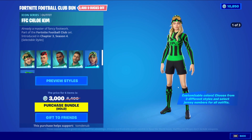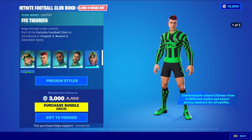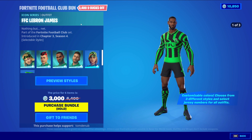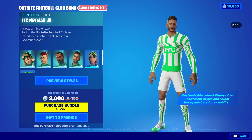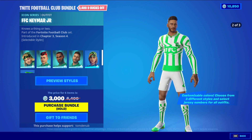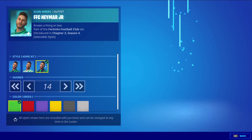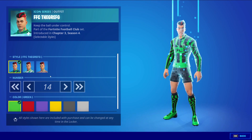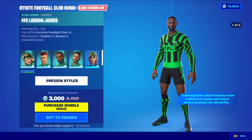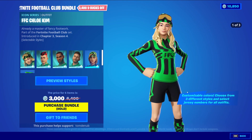That goes the same for all the other skins in this whole set. We have FFC TheGrefG, FFC LeBron James, and FFC Neymar Jr. It's actually really cool that we're getting some of these skins like Neymar Jr. — nobody's able to get that skin anymore unless they got it back in Chapter 2 Season 6, where he was the secret skin for that season. Pretty cool to see some of these skins, and some are Icon Series skins we've seen in the past. Especially this LeBron James home kit — looks really cool in the black and green.